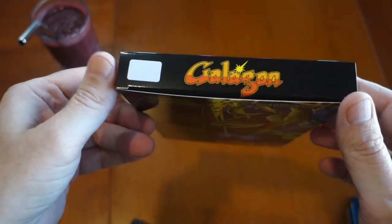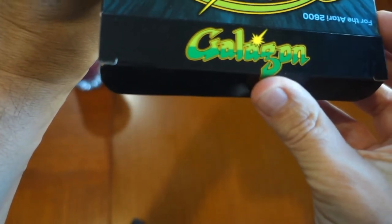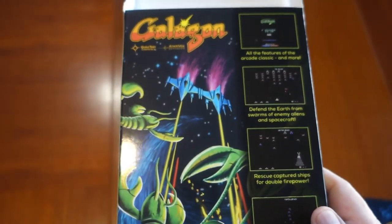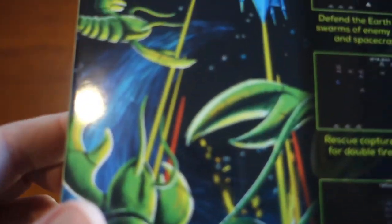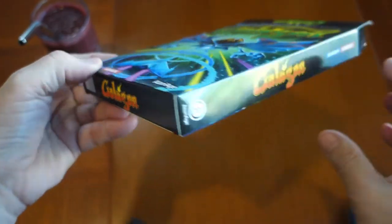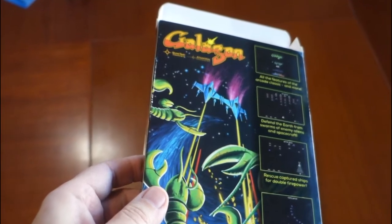Dave Dries is also known for his artwork on other Atari 2600 homebrews such as Wizard of War, Scramble, Space Rocks, Dungeon, Dungeon 2, and Solstice. The back of the box depicts alternate artwork showing two joint fighters attacking what appear to be the enemy bees, plus four in-game screenshots. I like how they changed the colors of the Galagon name on the back to a two-tone red-orange color, and I love the added detail of the QuadTari and AtariVox support noted on the box.